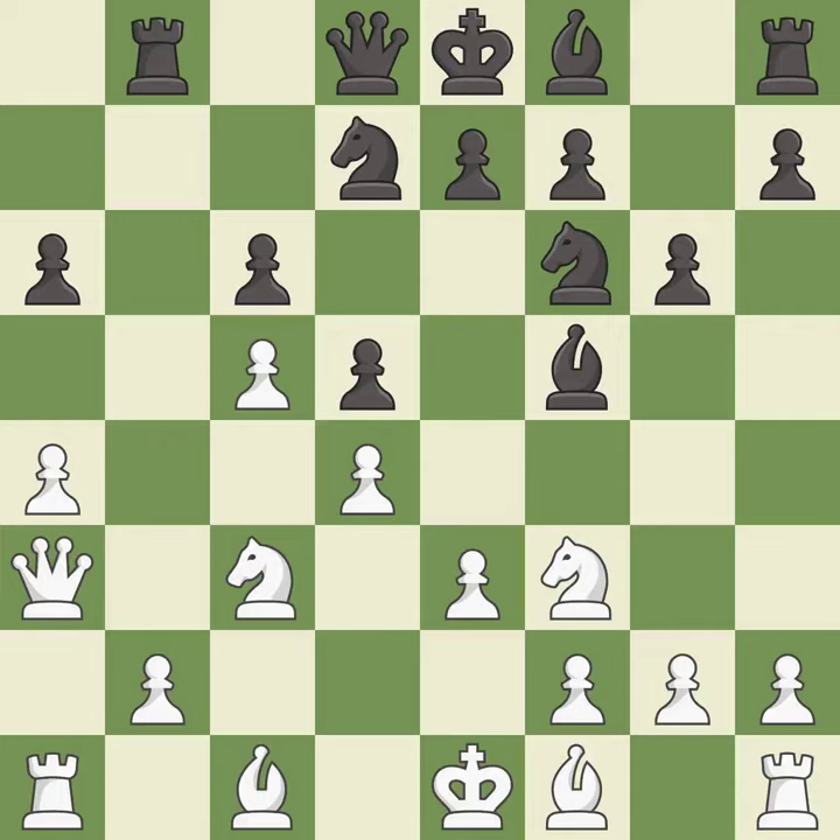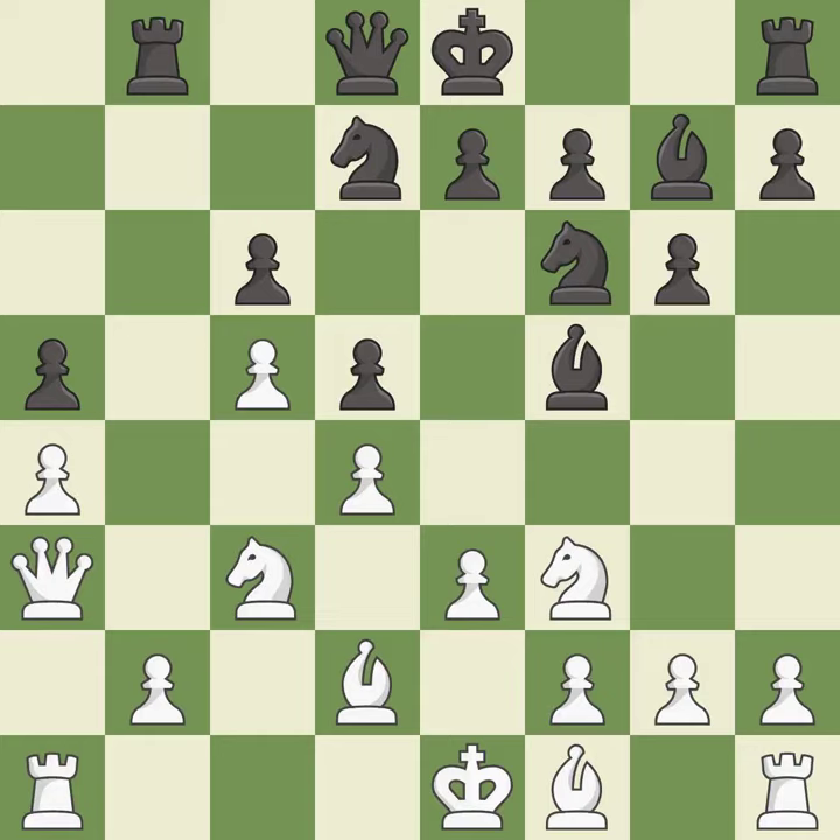This moves the queen to safety — it is best. This moves the pawn to safety — it is best. White had an advantage, but now the game is close to equal — it is a mistake. This fianchettos the bishop by placing it on a powerful diagonal — it is best.